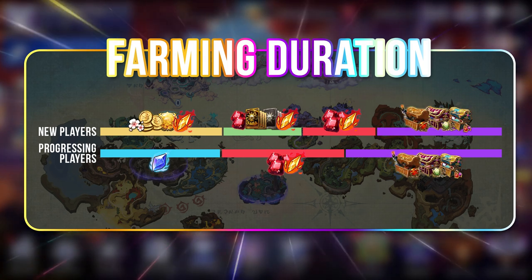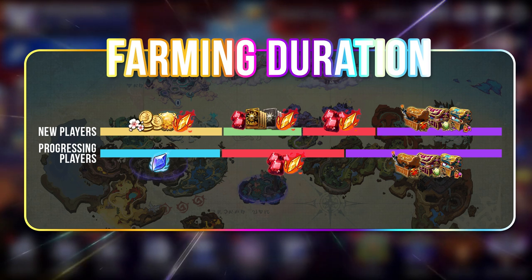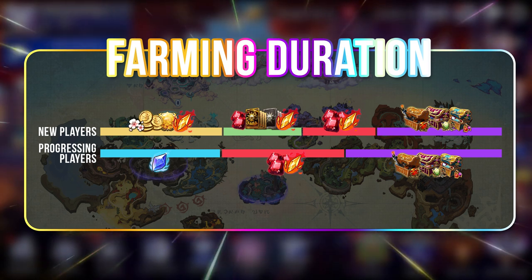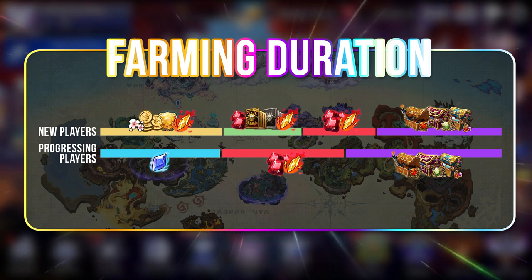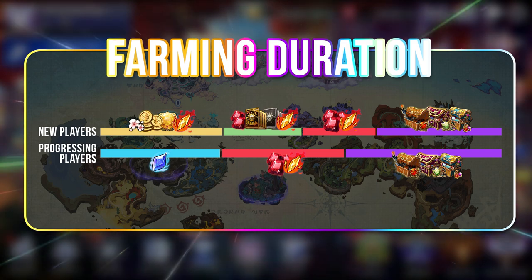Whether you are a new or veteran player, farming in raid is pretty much a must-do daily now. Spend maybe an hour for each raid if you can afford it and always clear the autocomplete. The best scenario is if you can get 5 extra raids from each raid per day — that is the maximum possible allowed, but I know this is very time consuming.